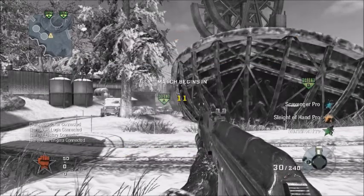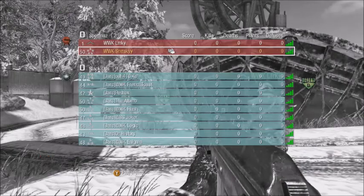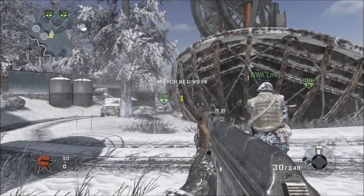When you get into the game, hit the pause button. All the way to the top left under the rules, the score limit should show 500. And it should be set so you have unlimited rounds.